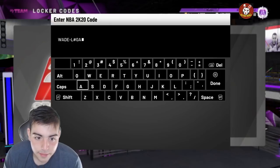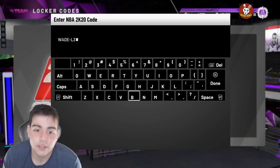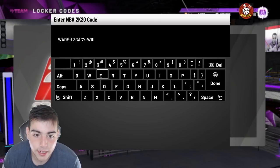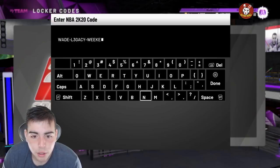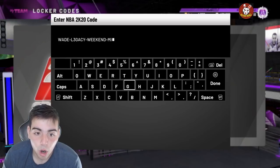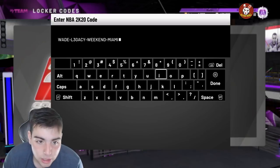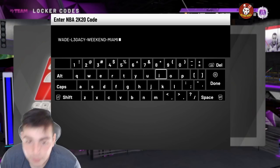You already know what I'm going to get — I'm going to get the spotlight pack and get nothing. I literally don't know why that's even a thing. Why is a spotlight pack of D-Wade from months ago in a locker code? Can you put maybe a diamond player we could use? I'd rather an Earl Monroe. Earl Monroe is a method — I'd rather Earl Monroe than this. But yeah, here it is: Wade Legacy with a three-weekend-Miami.